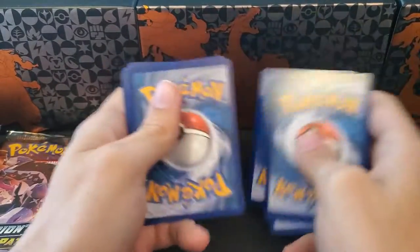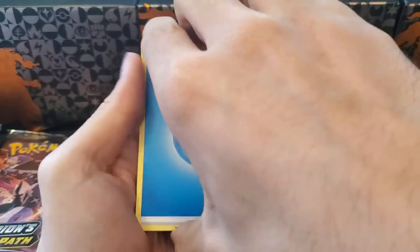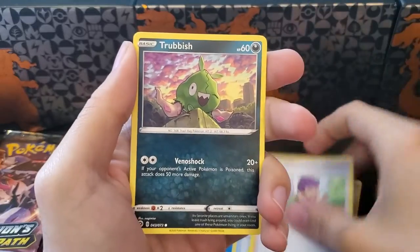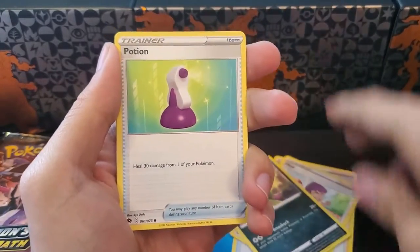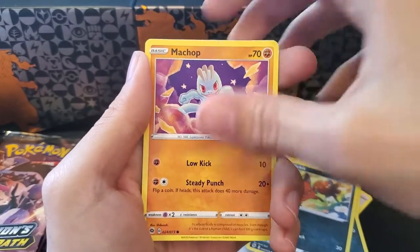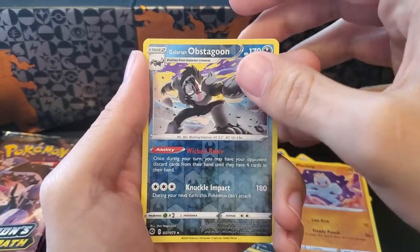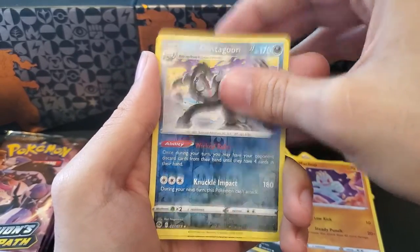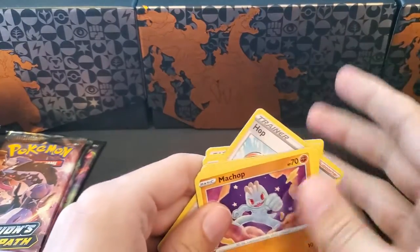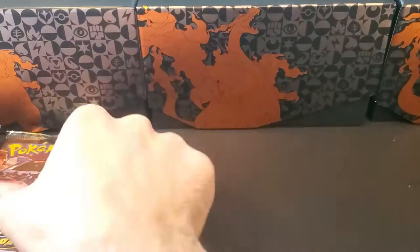Jumping into pack number four — we pull Water, and there it is, Suspicious Food Tin. Also got Hop, Trubbish, Potion, Manoon, Nickit, Machop, a Reverse Holographic Obstagoon, and another Holographic Machamp.